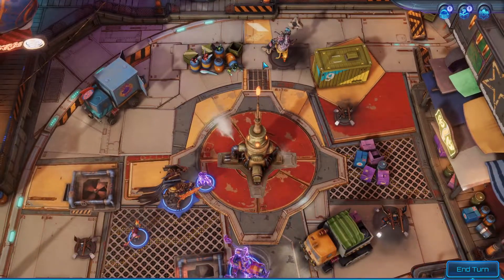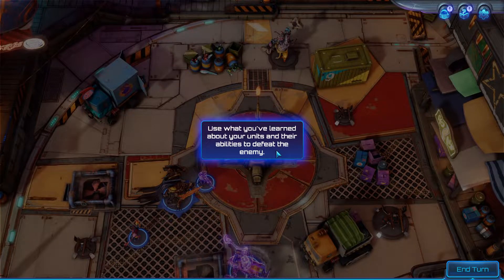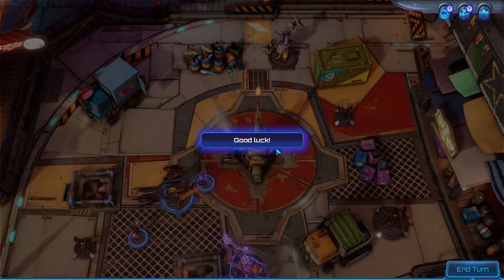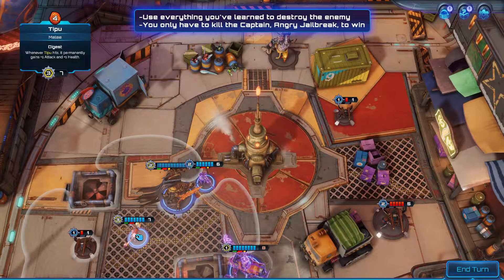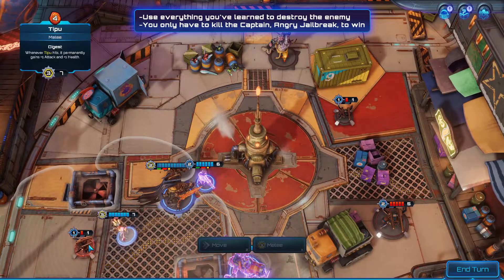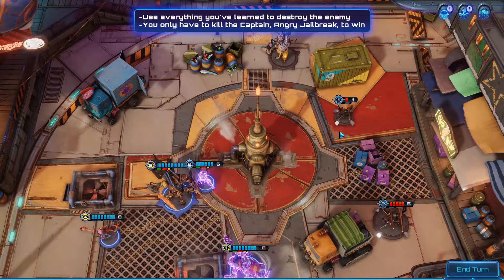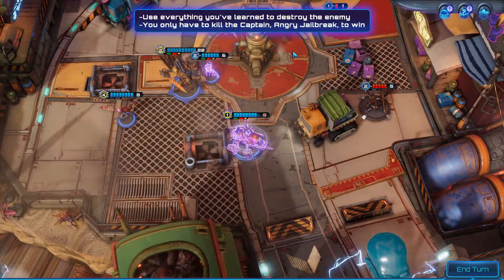A big bad has spawned, and a new captain — Angry Childbreak — as well as some support from a new friendly unit. You just want to learn about your units and their abilities to defeat the enemy. Remember, you don't need to kill all the enemies — just the captain. Good luck. So we want TeePoo to do that, then melee this. Defense first. Let's think for a minute — can we watch it? Oh, we can.